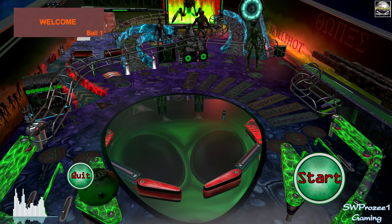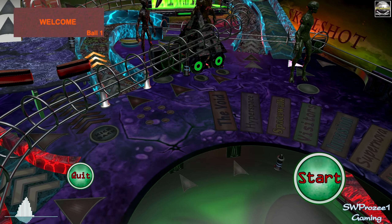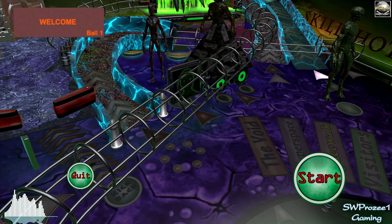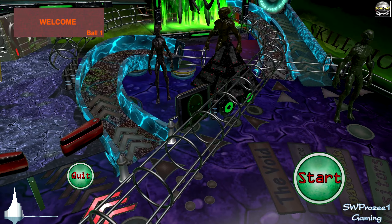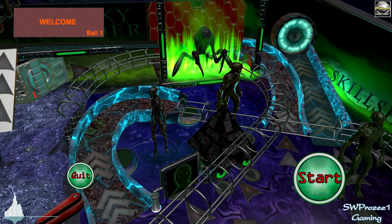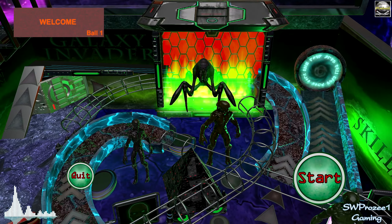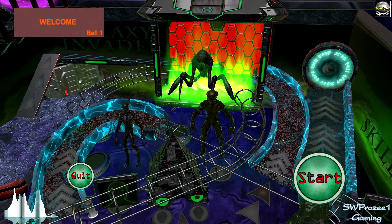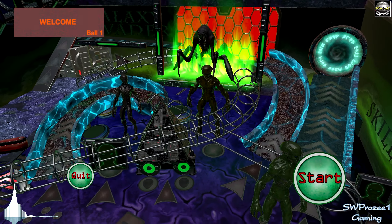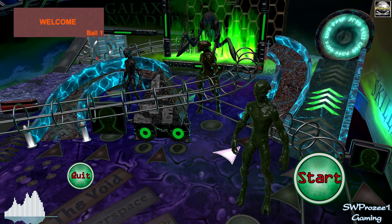As you can see, there are two normal flippers, two flippers below, and two upper flippers. There are some aliens, bumpers in the back, a portal, a big spider thing, and there's also a single flipper on the right.